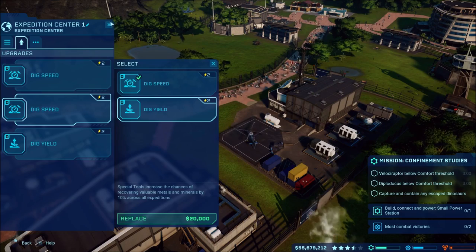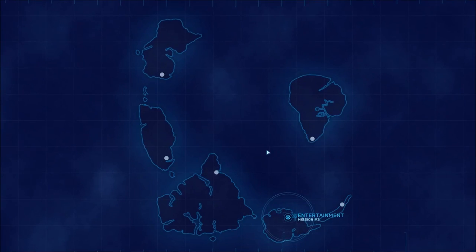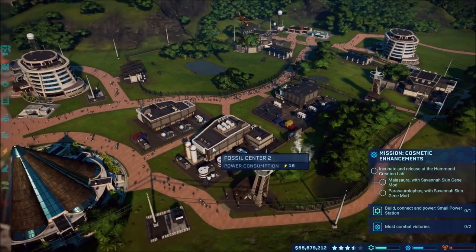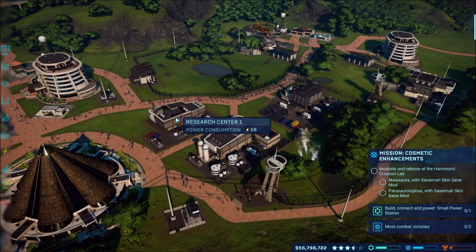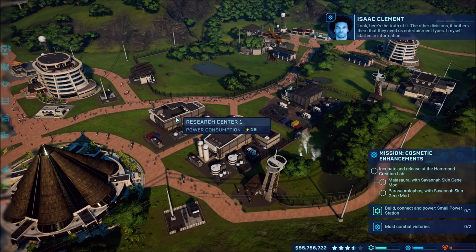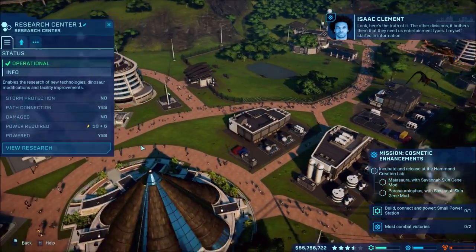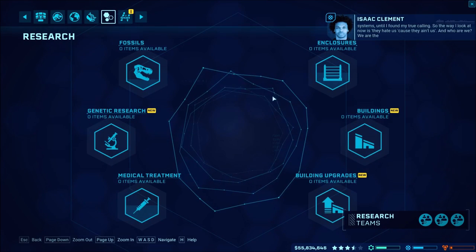I'll just leave it since I've unlocked everything - the only thing would be the new dino we unlock. We got the entertainment mission: 'Money makes the world go around and it's what makes this next assignment so interesting, I really think you should take a look.' Sure, we'll do that. Are we doing two missions at once? Incubate and release a new dinosaur - okay, gotcha. I don't think we have any; I did all the research stuff.